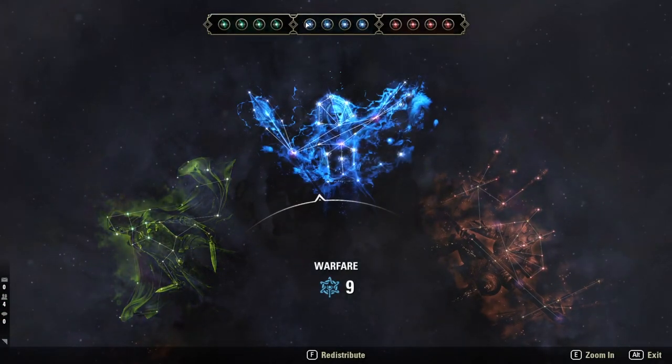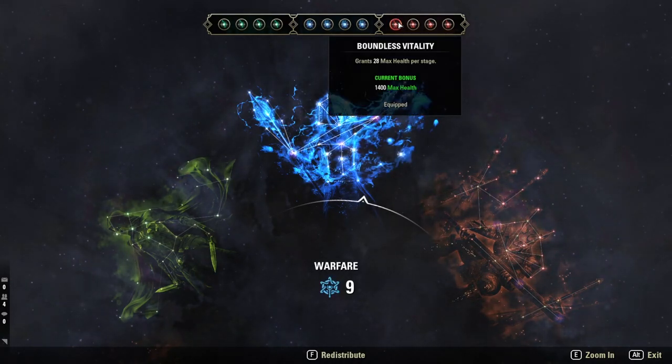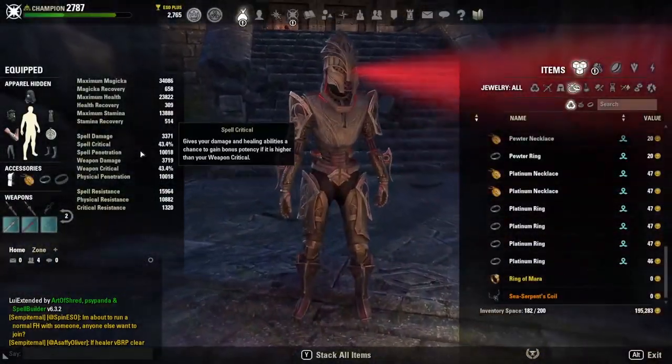For CP, let's go over to CP: Binding Ore, Master of Armaments, Fighting Finesse, Occult Overload. And for Fitness Slottables: Battleness of Vitality, Celerity, Siphoning Spells, and Fortified. Of course, you can switch this up to your liking.